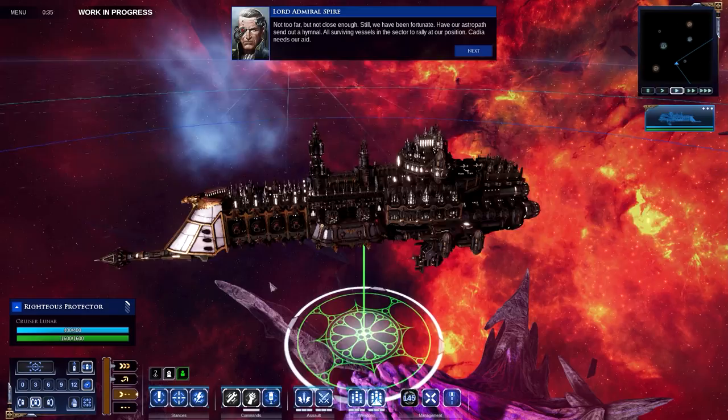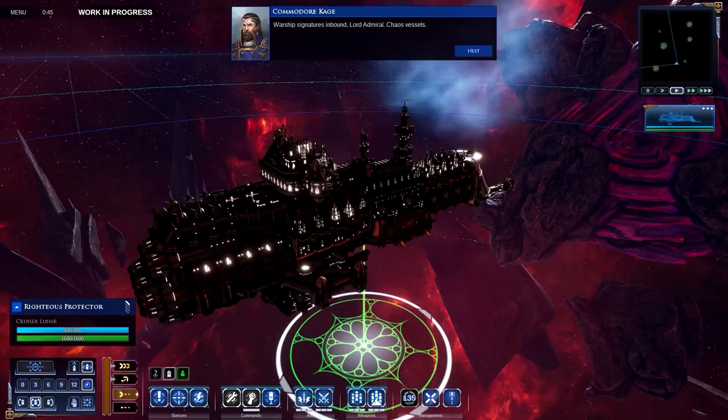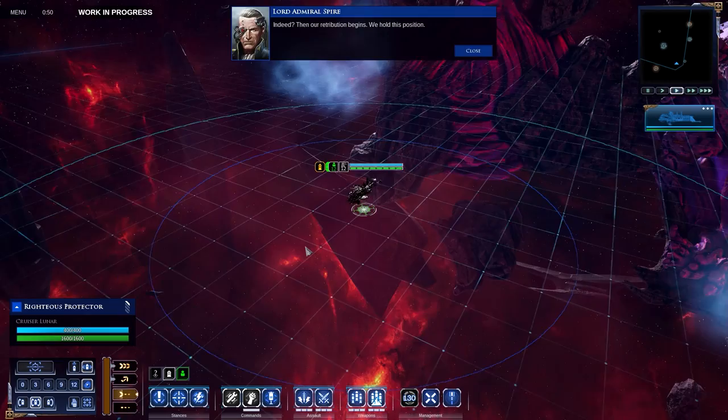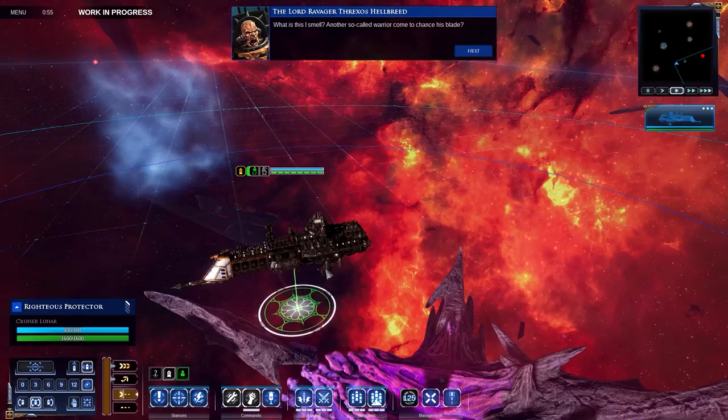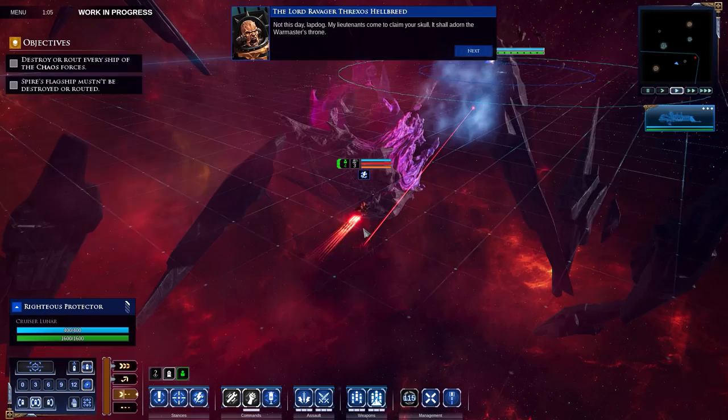Still, we have been fortunate. Have our astropath send out a hymnal — all surviving vessels in the sector to rally at our position. Cadia needs our aid. Warship signatures inbound, Lord Admiral — Chaos vessels. Indeed. Then our retribution begins. We hold this position. I am Lord Admiral Spire. I will be your death.